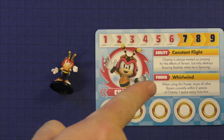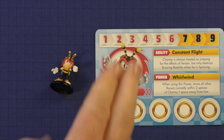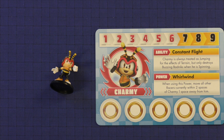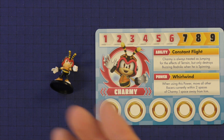As with all the characters, you're going to have an ongoing ability and a power that can be activated through card play. The ability here is constant flight — Charmy is always treated as jumping for the effects of terrain, but only destroys buzzing badniks when he's spinning. So really strong and powerful, but with a little bit of a negative there. You're going to need the right card play to make that work, but it's a very fun and easy way for somebody to jump in and learn the rules.